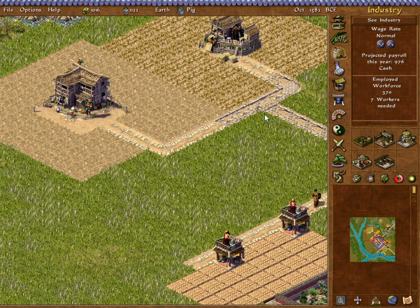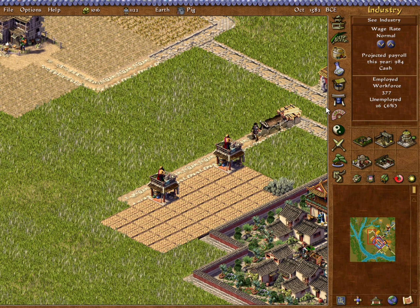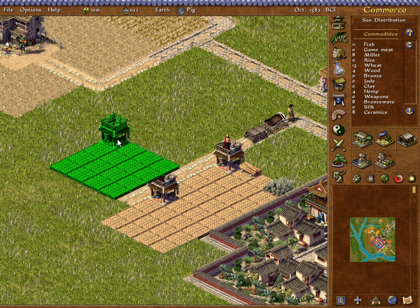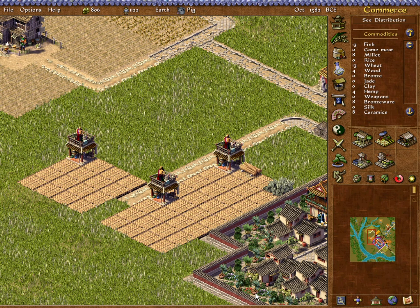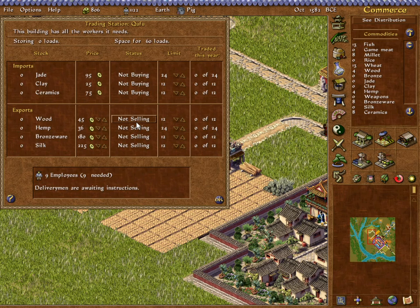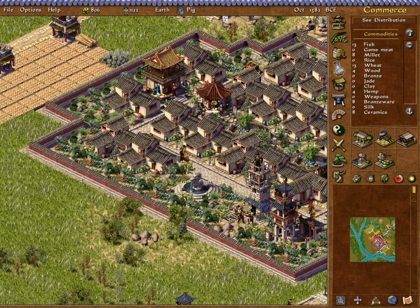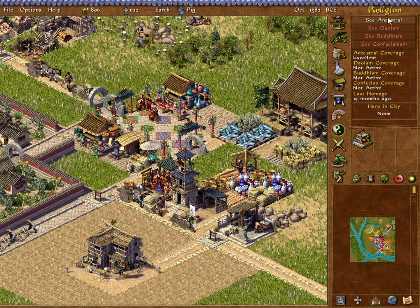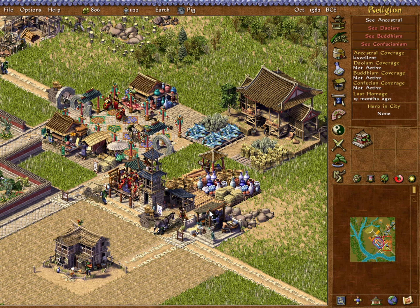We're low on workers, so we'll up the wage rate back to normal. We've still got a thousand cash. I'm only going to throw in one more trading station for now. Another option for selling wood and hemp, and we can sell excess bronzeware here. Let's import some jade — only a couple at a time, given where our cash is at the moment. I'm going to back off on the bronzeware stockpile to eight and sell the excess. They're still happy — I don't have to do any more homage offerings for a while.